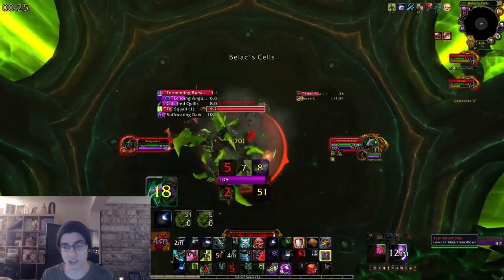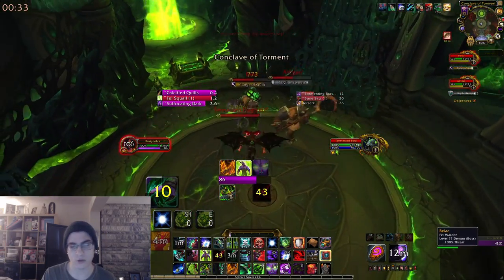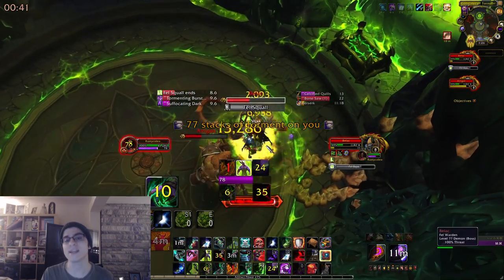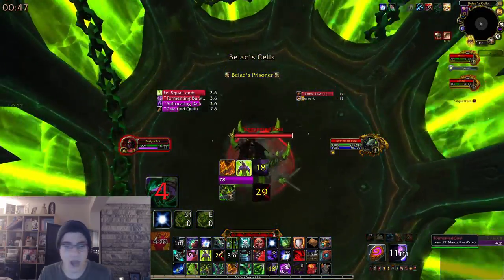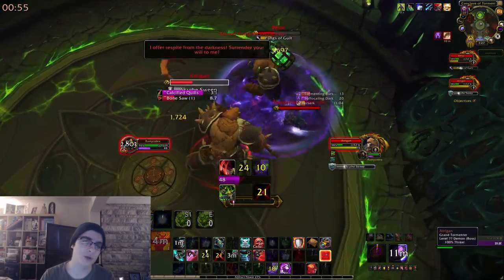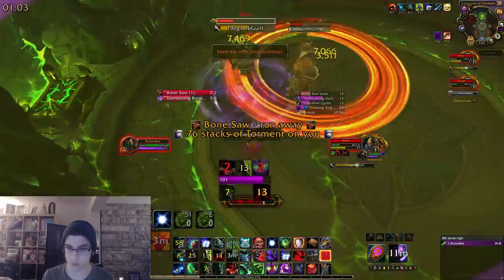When your bar reaches 100%, use your extra action button — you'll be ported into a cage. Hit the add in there and it will spawn orbs. Collect the orbs to reduce your bar, then use the extra action button again to get back. On a timer the bosses will cast Fell Squall and Bone Saw — if you attack them during these it will increase the energy on your bar, but you might as well just keep doing as much damage as possible. The whole fight is basically: hit the boss until 100 energy, use the extra action button, go downstairs, hit the add a bit, collect orbs, go back, and rinse and repeat.